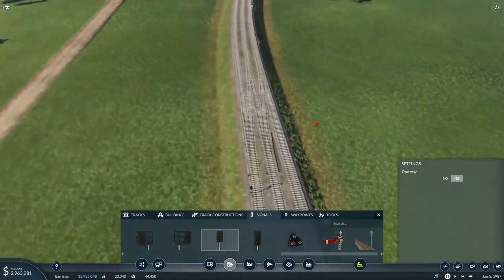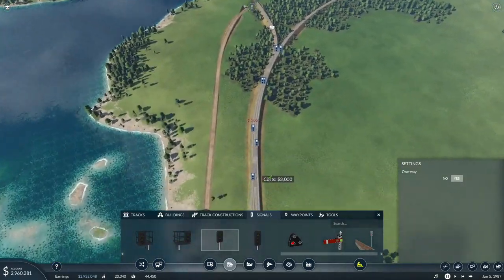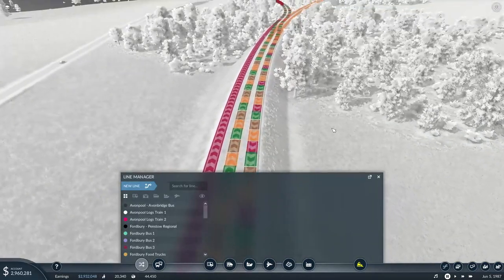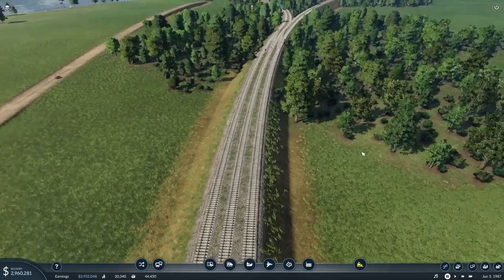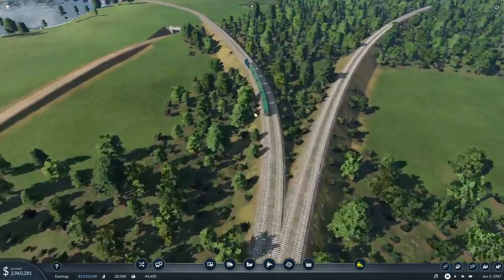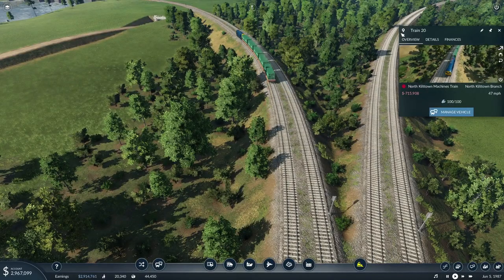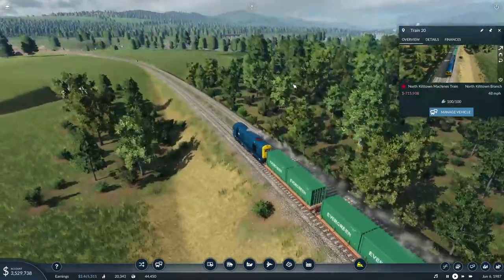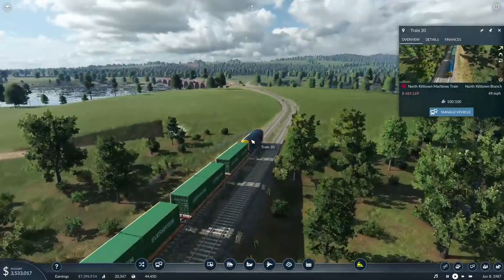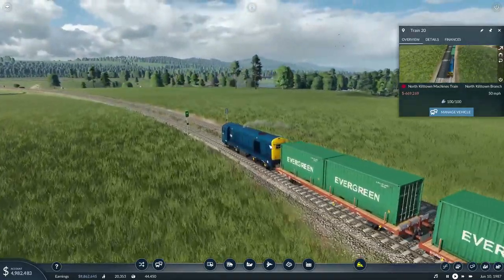There we go — lovely! Pop a signal there, we don't need a signal there but we'll pop one there anyway. It defaulted — that's nice. It still comes across like that, but it's one less train off the tracks. This is one of my favourite bits. I don't like the kind of down before the bridge before the back up, but if we didn't, it wouldn't work — so we have to make these sacrifices.